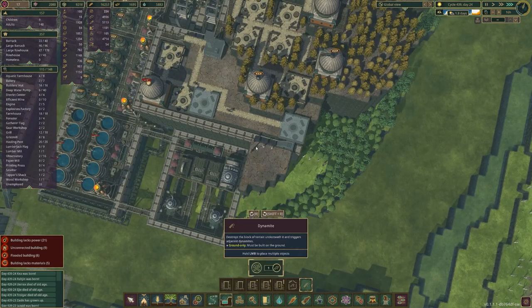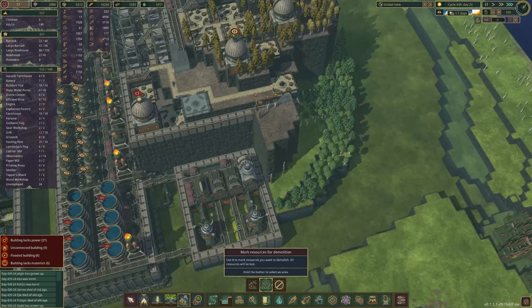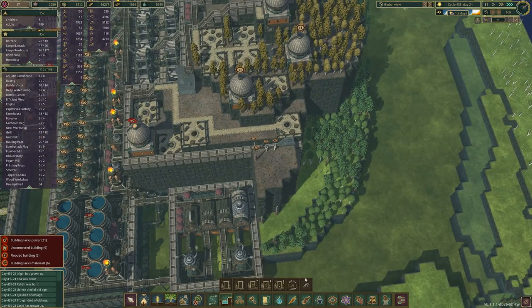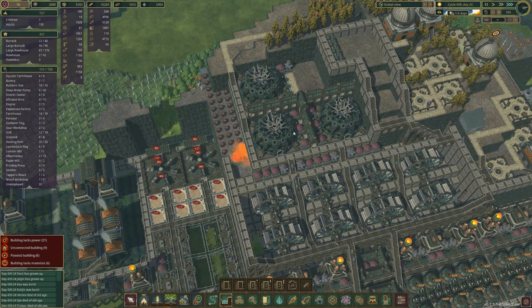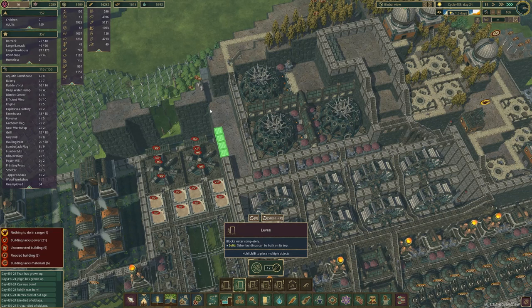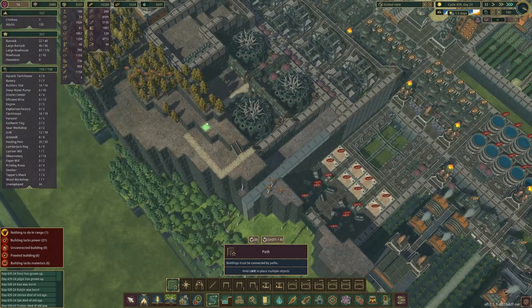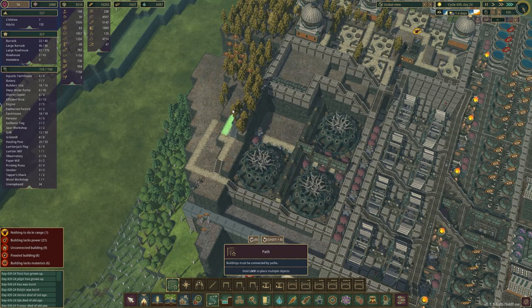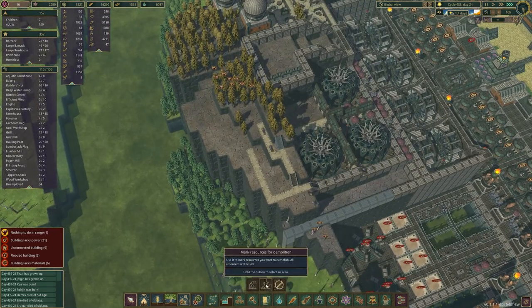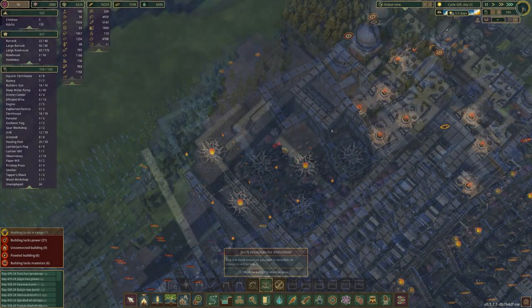We're going to start blowing up this area and bringing it all the way down to the bottom so there's no pillar here to block views. Let's get that done — this bit is done, I likey. Now what are we looking at? I need to shave this mountain with all the trees — I'm going to delete all these trees and once that's done we'll start landscaping.